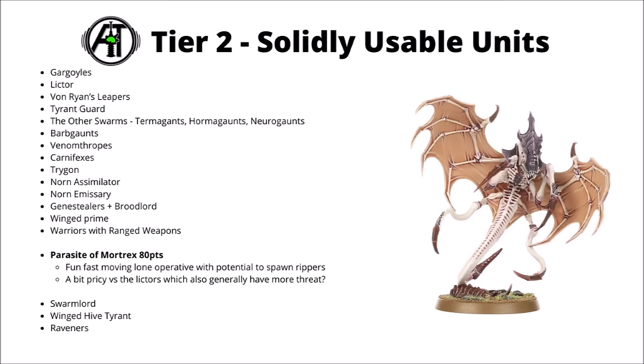Next up, there's the Parasite of Mortrex for 80 points. This guy's a fast-moving lone operative with the potential to spawn Rippers if he can wound an enemy infantry with the barbed ovipositor. Quite a cool model and really quite fun to use in game. He is pretty fast as well with those wings. Given the influx of new Lictors though, he just doesn't really enormously compare with things like the Neuro Lictor, Death Leaper, or the regular Lictor. All of those can do lone operative things for decently less points, while generally either being a bit tougher per point, and/or dealing more melee damage as well. As a result, he's probably not going to get played quite as much as the Lictors these days.